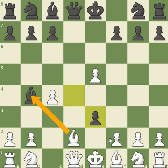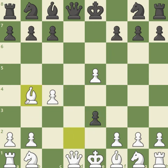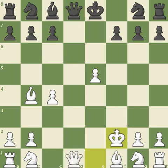White doesn't have to take the bishop — you could just take with the pawn and put together a nasty attack. But in this trap, you actually take the bishop on b4, and then you take the pawn on f2. Instead of taking the queen, obviously the white king can't take because then black will take the queen, so the white king has to go to e2.